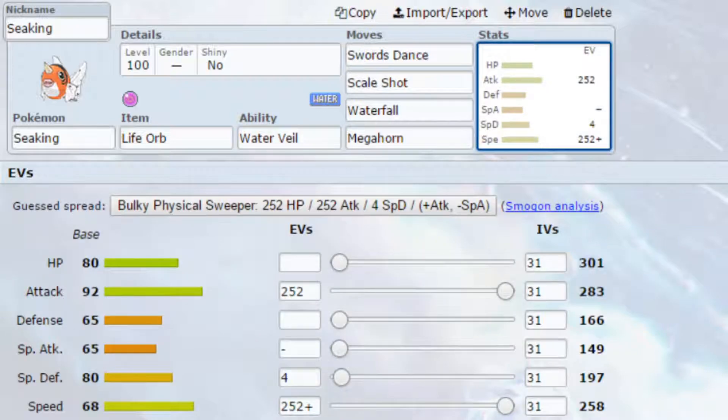For EVs, I've gone for Max Attack and Max Speed with a Jolly nature — more speed, less special attack, and 4 EVs in special defence. If you're planning on using one Scale Shot, which most of you probably will, go Jolly for that extra speed to outpace a few things. If you're planning to use two Scale Shots, you could go Adamant nature instead. If you don't want to run Life Orb, you can run Leftovers — it's entirely up to you.